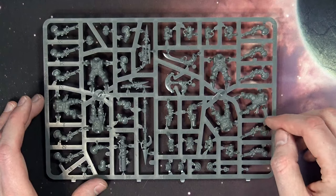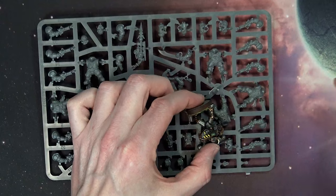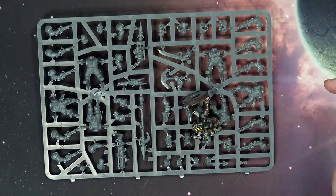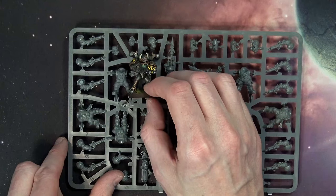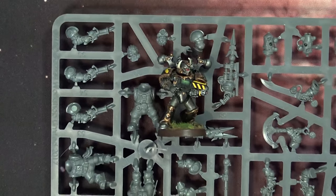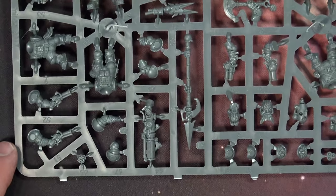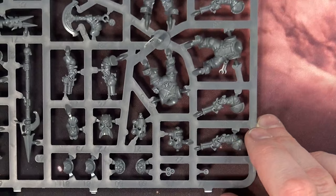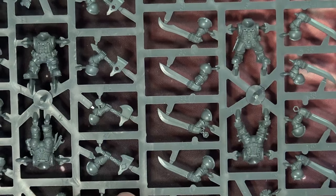Size-wise you can tell we're on the same 25mm base. You can definitely tell they are Squat size compared to this OG Chaos Space Marine. Zooming in on the sprue, you get a better look at the components and the detail going into them — it's very exceptional. They left a lot of the extra detailed parts separate, so it's going to be a bit more assembly time on the front end, but they're definitely going to look way better on the tabletop.